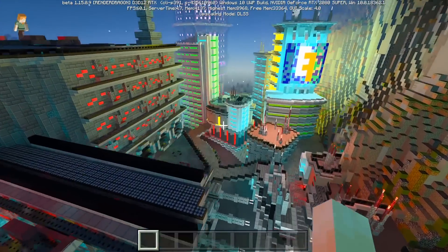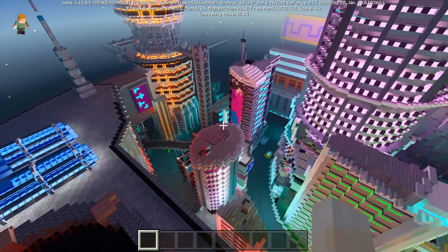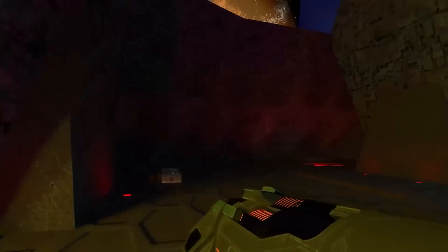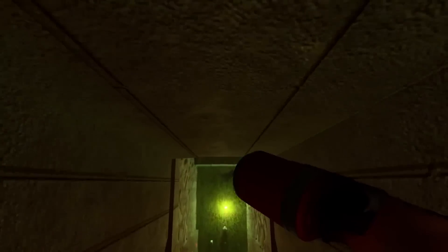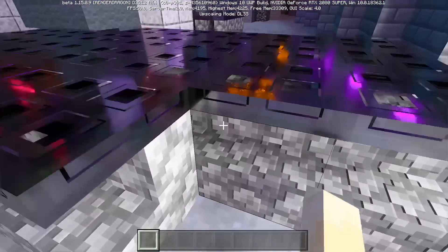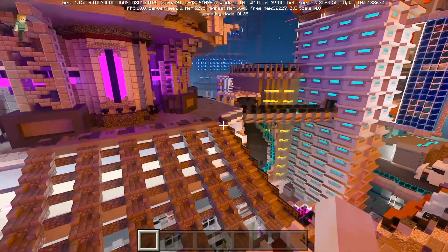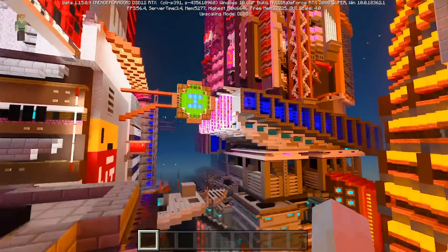Last but not least for the Minecraft RTX worlds, feast your eyes on the Neon District designed by Elysium Fire. This is a popular Java edition world converted to Windows 10, which gives some exciting glimpses of what might be possible as creators go back and enhance their previously designed Minecraft worlds. We've talked about Quake RTX before here on the channel, so we know that a fresh coat of RTX paint can add a lot of life to an old game. Once Minecraft RTX resource packs are more widely available, any creator who wants to will be able to redesign their old worlds to take advantage of the new RTX effects. The Neon District is best experienced flying around in creative mode, enjoying the dazzling colored light sources that can be found around every corner. We think this world pretty much speaks for itself, so I'm just gonna shut up for a bit and let you enjoy it with some suitable music.